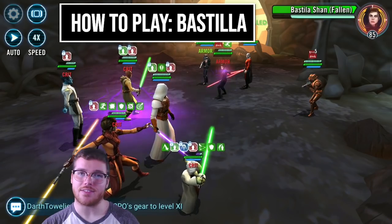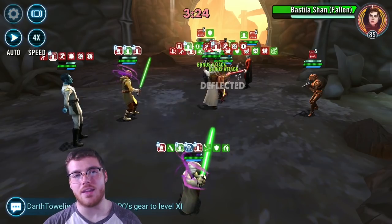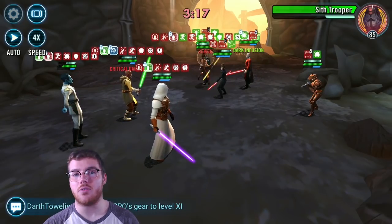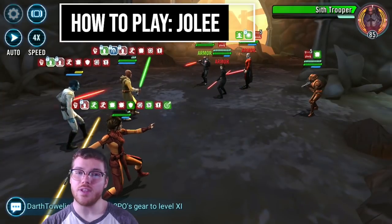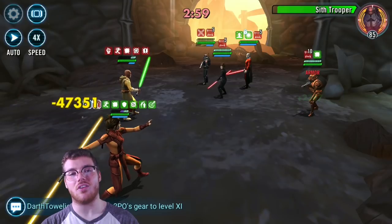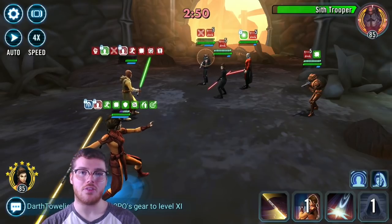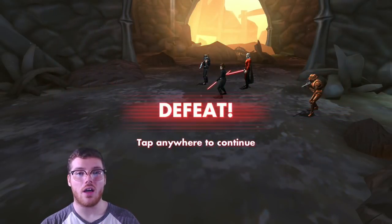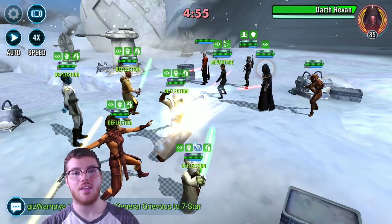You've got to use Jolee and Thrawn's own turn meter swap to make sure Thrawn's protection is high enough that when Malak does his 100% health attack, he doesn't die. Bastilla doesn't need any special mods and she doesn't have to be fast — you only need her to get those buffs onto Yoda so he can get that big hit. After Darth Revan's dead and you get rid of Corrupted Battle Meditation, she's very useful for stunning and putting Ability Block on the enemy Malak and HK. Jolee's presence on the team is to revive and can really help when a match starts to look bad. Be careful early on not to use his assist to call Yoda, because that Protection Up will apply before Yoda takes his turn, preventing Yoda from getting turn meter from his basic for two turns.